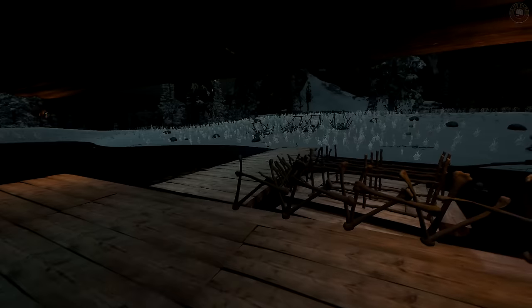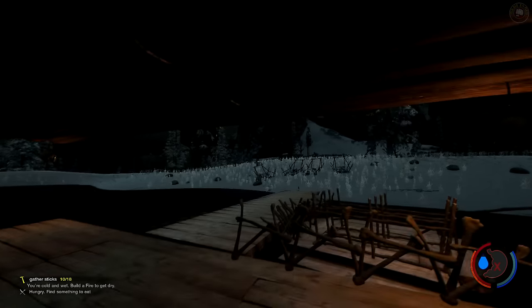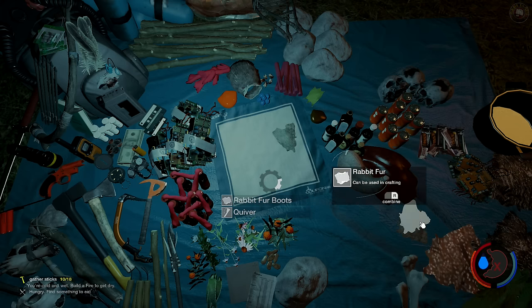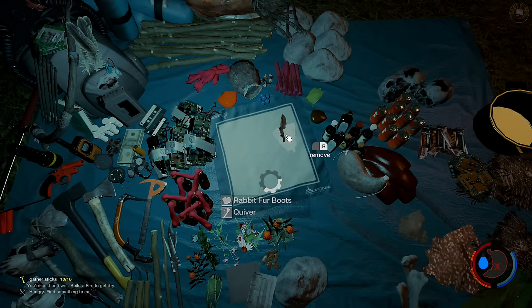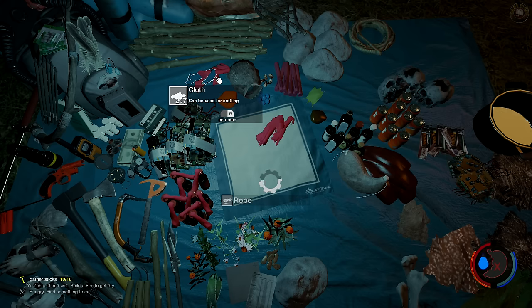We're going to craft out a new thing — they also added new items. Let me open up the crafting menu. So: one, two, three — three rabbit furs. And I think it was a quiver. I didn't see that before, that's new! You have rabbit fur boots which will keep you warm, and your own quiver. Let's get the quiver — we think we need rope.